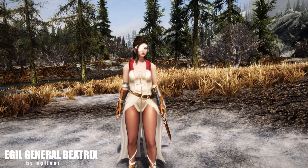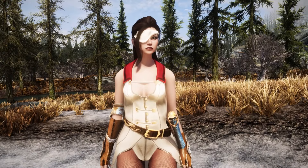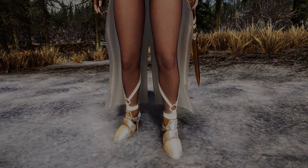Next is EG General Beatrex, a character armor from Final Fantasy. You can see the detailing of it. This armor will provide you with different pieces in both heavy and light armor versions.